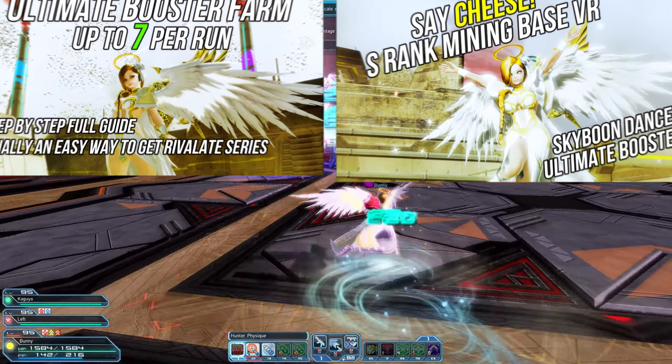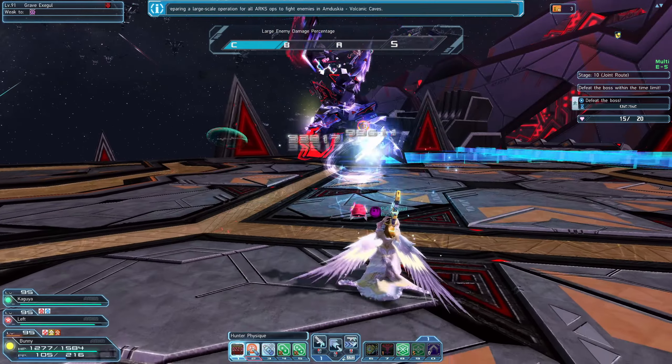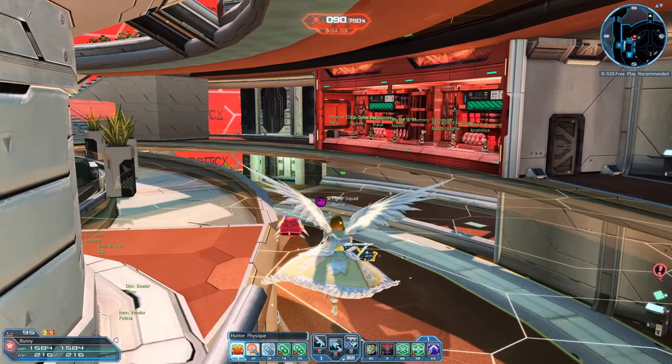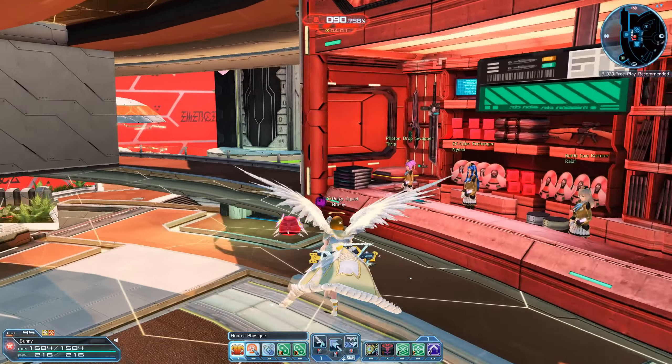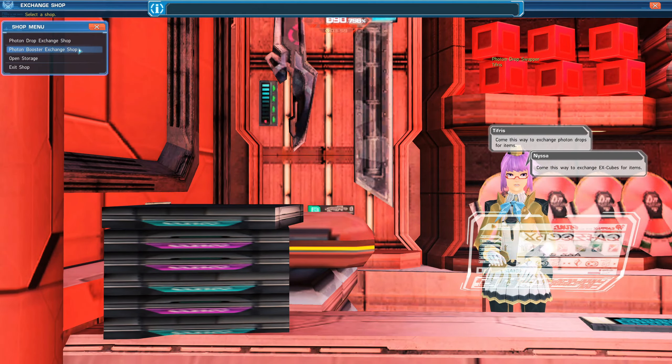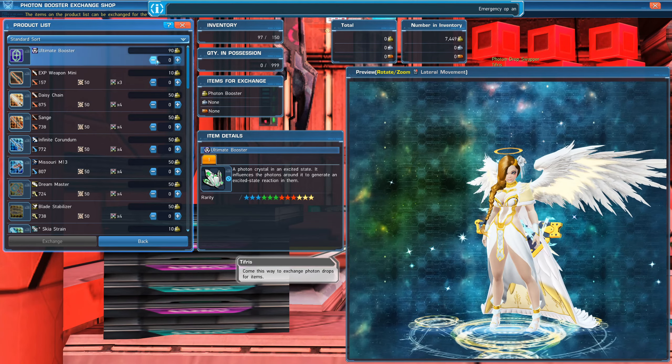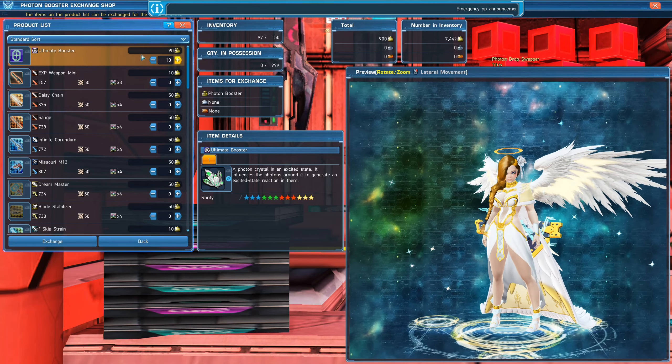But now with today's update, we have a new way to get Ultimate Boosters and that is by exchanging other items for them. If you head on over to the shopping plaza up the stairs and talk to the Photon Drop Swapper, click on the Photon Booster Exchange Shop to exchange 90 Photon Boosters for 1 Ultimate Booster.